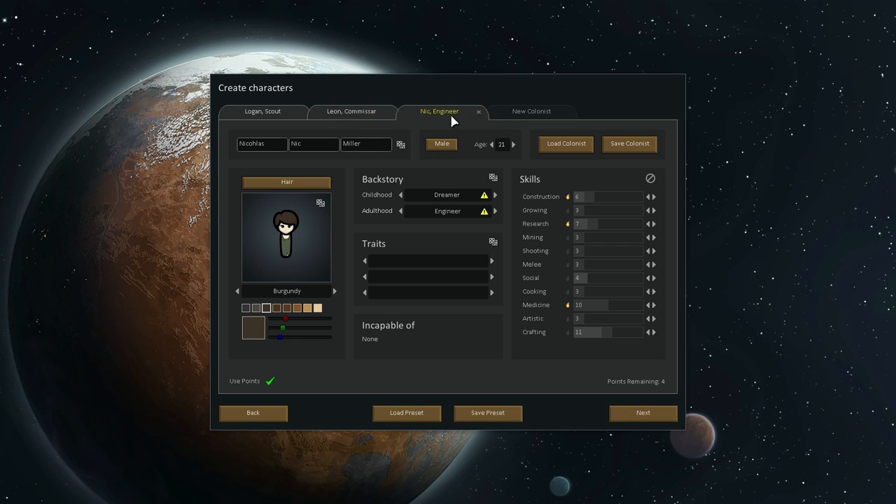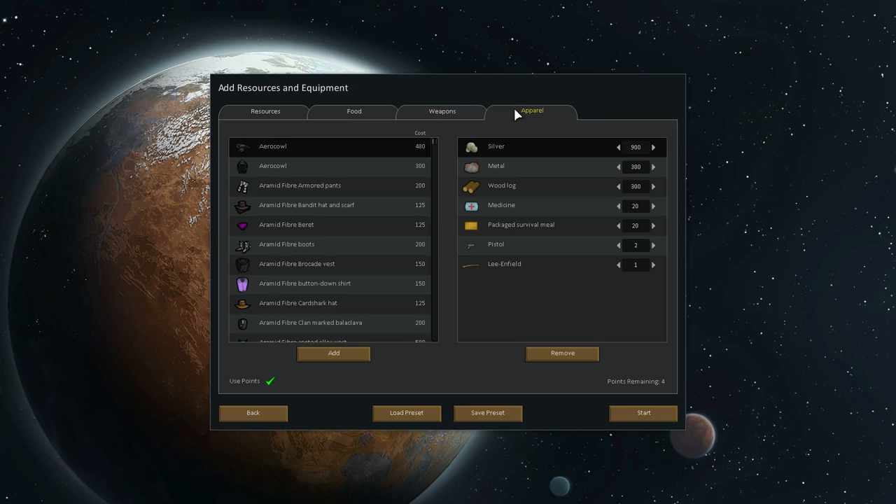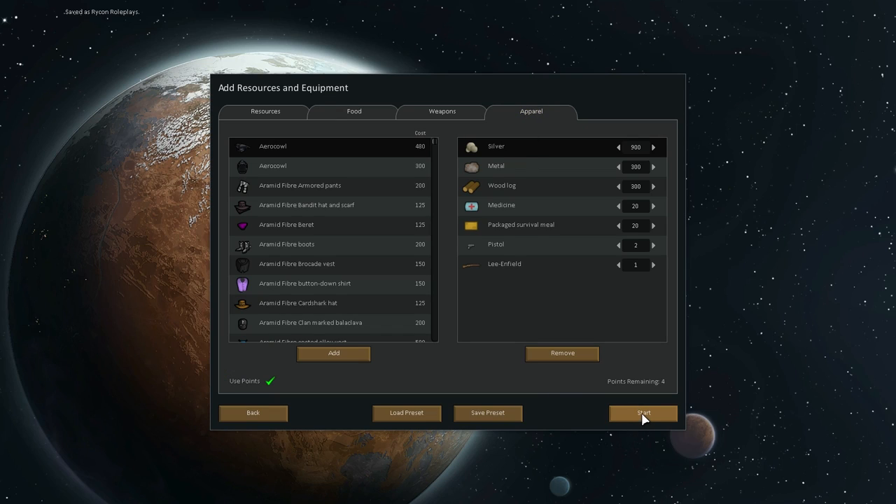That covers our colonists. Next we look at starting resources — resources, food, weapons, apparel. You can select pretty much anything here. We're going with the standard start because if they were in a rush to leave the ship, they wouldn't have had time to pack much — these are the survival items that would have been in their pods as they came crashing down. We'll save the preset and hit start.